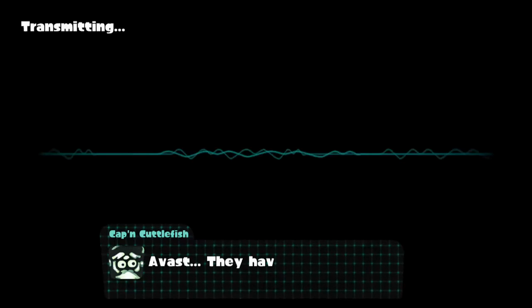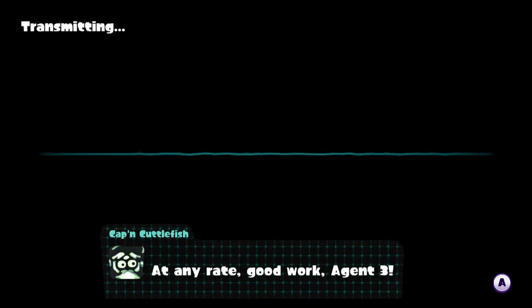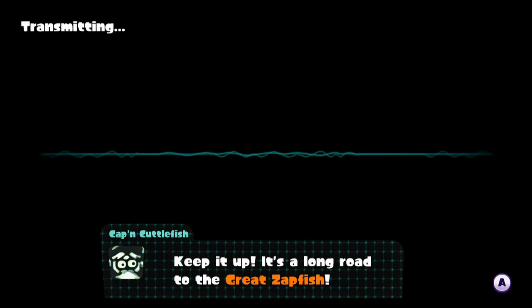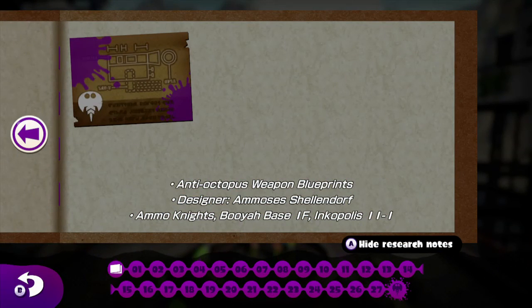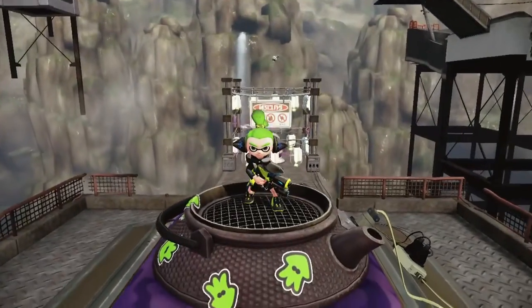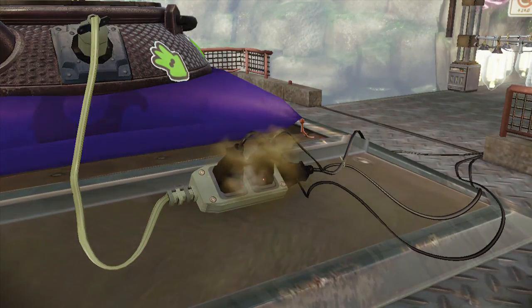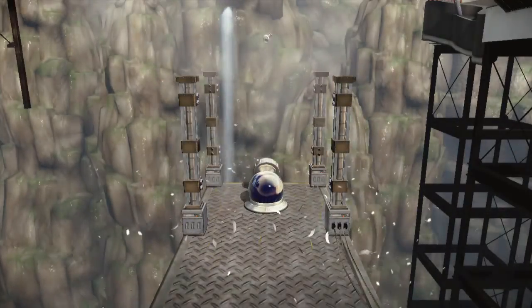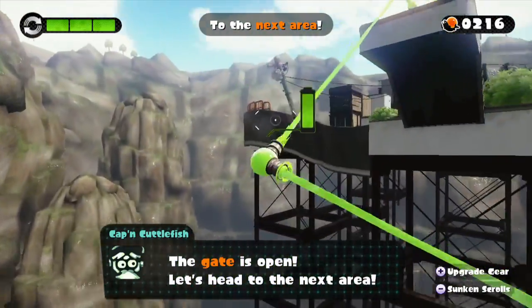So I guess that beats the first little world. They have great octo-weapons on their side. Good work, Agent 3 — keep it up. It's a long road to the Great Zapfish. Sorry that I skipped the opening cutscene from earlier because I accidentally launched this. Pretty simple — let's move on. We've got our extension cords hooked up. Don't try that at home, kids — that could be dangerous.